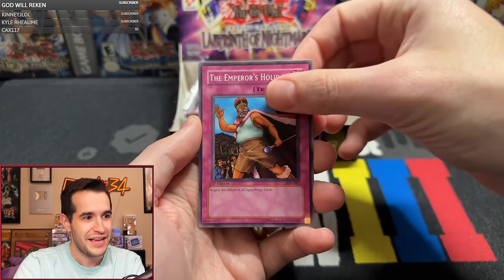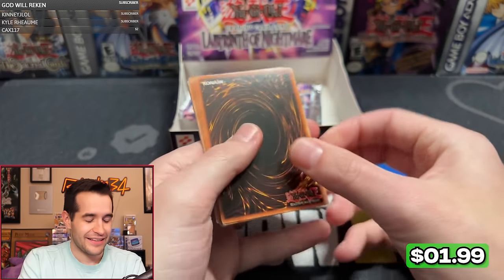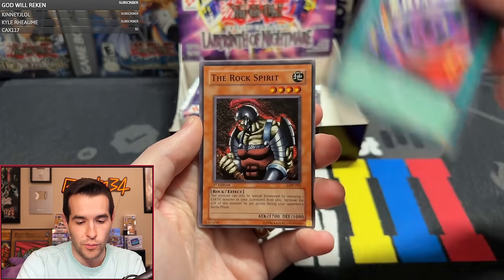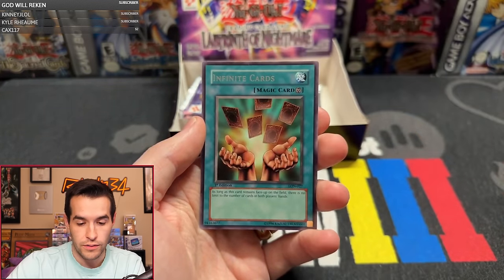Emperor's Holiday, Gross Ghost of Fled Dreams, Lady Assailant, Amphibian Beast — definitely an Ayo right there. Supply, Blind Destruction, Scroll of the Witchman, Rock Spirit, Shining Abyss, Mariokutai, Portrait Secret, Dark Door. It's a large package of cards for Adam.